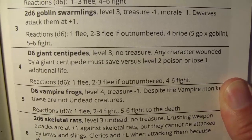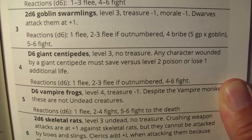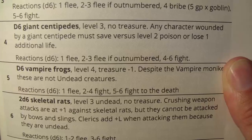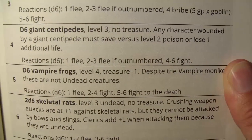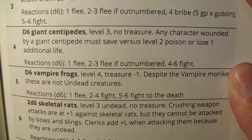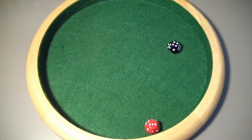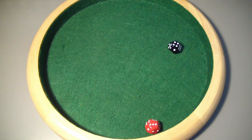Any character wounded by a giant centipede must save versus level 2 poison or lose an additional life. Reactions: 1 flee, 2-3 flee if outnumbered, 4-5-6 fight. We rolled a d6 and they are not outnumbered — not good. Only a 1 would be a non-violent action. So we have 4 giant centipedes and we're going to rush in and attack first. We'll hold off on using the rogue because he can add his level to his attack if there are fewer minions than party members. We'll have the dwarf go first.